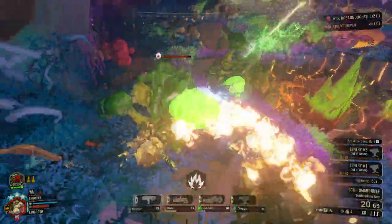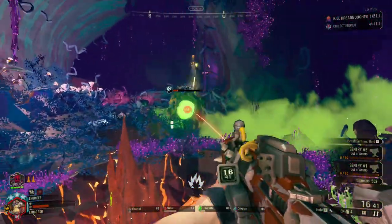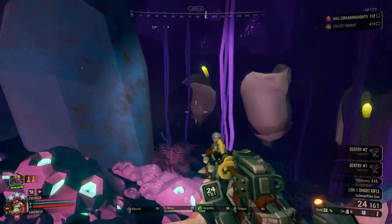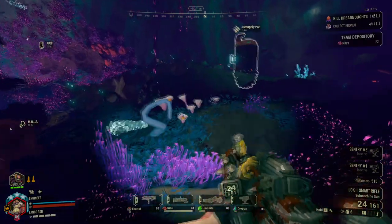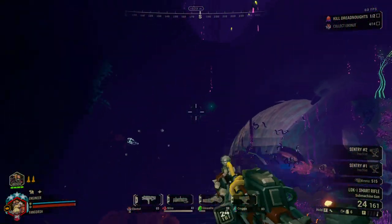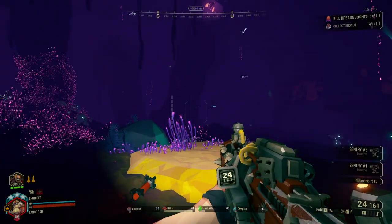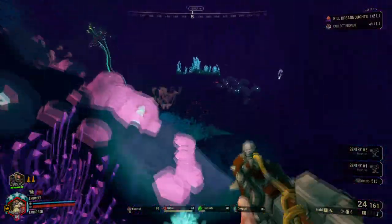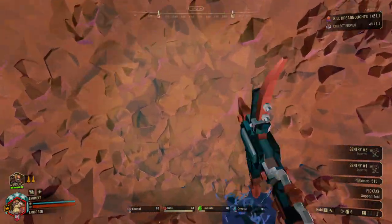Praetorians? More like dead-torians! I'm going to keep saying it — Executioner is so good. I think the reason I didn't like it before was because I took more lock-ons, like 12 instead of 8. That would be good in a different build, but for Executioner you just want the lock-ons to happen immediately so you can deal the damage. Also, back then Lok-1 had a bug where you'd have a lock on a bug but when you let go it wouldn't shoot — they've fixed that now so it definitely shoots.